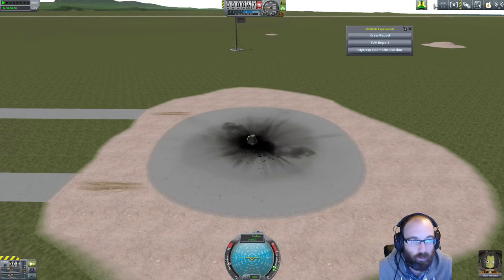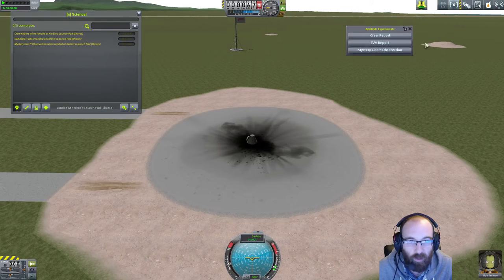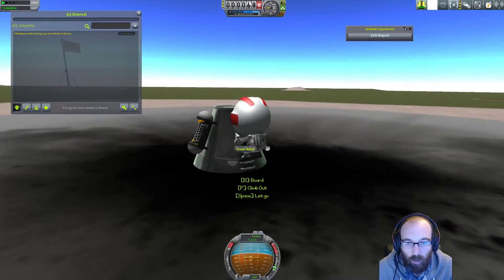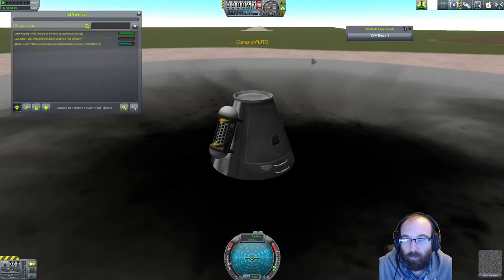Science Alert popped up. The Kerbal Engineer button isn't working. Science Alert and XScience — I can see I have three things to do here and it tells me here as well, so they complement each other. Crew report — grab it. Mystery goo — grab it. EVA report — that will get us out. We'll grab an EVA report, save it, take the data, store it, and reboard. So that's grabbed a whole bunch of data.